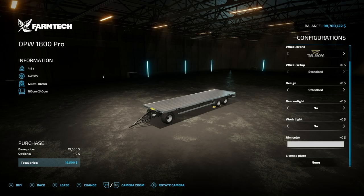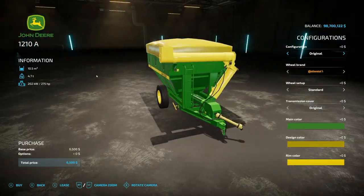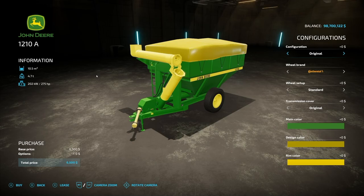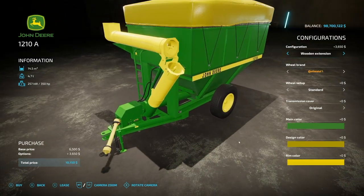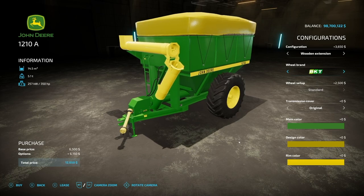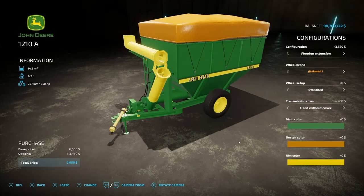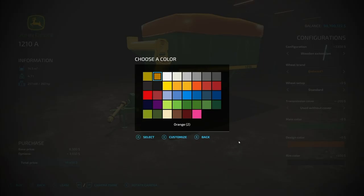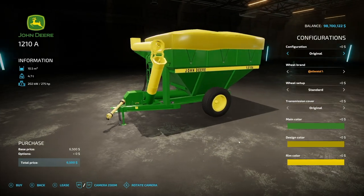How about a John Deere auger wagon — an older one back from Farming Simulator 19. From Sluice's Money, the John Deere 1210A handles all standard auger wagon crops, 10,500 liters, with an extension up to 14,500 liters. Wheel brands include Continental and BKT — Continental has standard and double tire, BKT is more of a tractor tire. Transmission cover: original or not. Main color has a couple John Deere options, design is the tarp on top, and rim color is of course customizable.